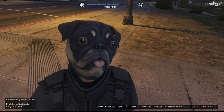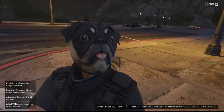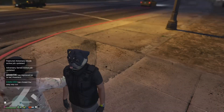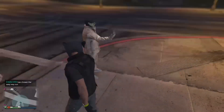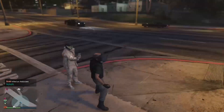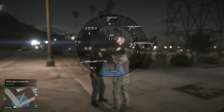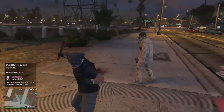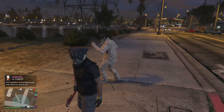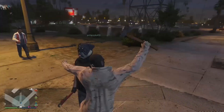Hello guys, welcome back to another video! Today we are going to be playing GTA5 and we're doing this mule glitch. I'm joining with my friend Archie here. We're gonna get a mule and do the glitch - it's basically where you can go into the back of a mule. It's very cool, and you can open the back doors and shoot out of it, which is pretty cool.